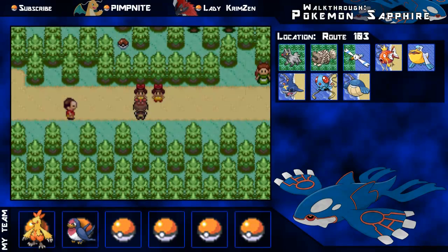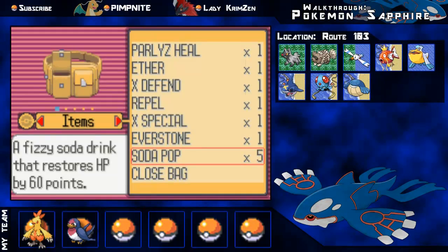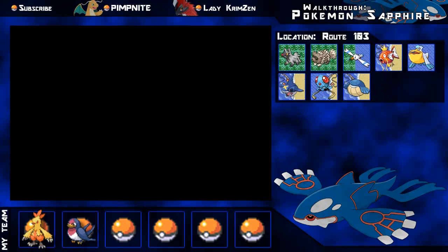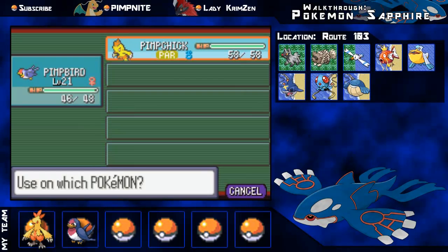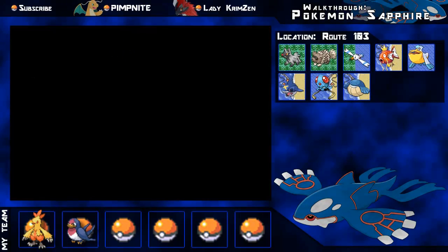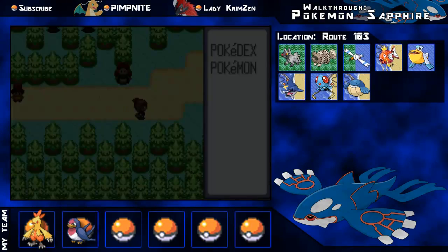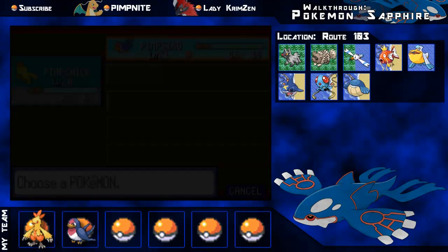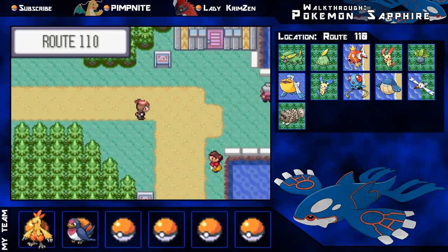I get 205 experience for both my Pokemon and Amy and Liv are beaten - 385 Poke Dollars for that. I've got some Soda Pops from before so I'm giving one to my Combusken, and I have a paralysis heal so I'm giving that to Combusken too because I hate being paralyzed. I switch Combusken to first position.